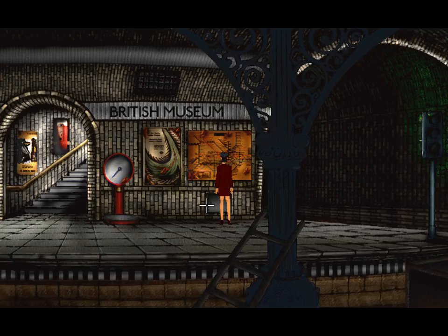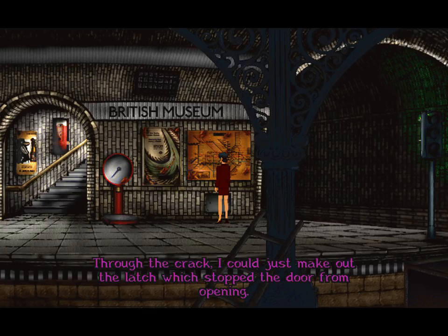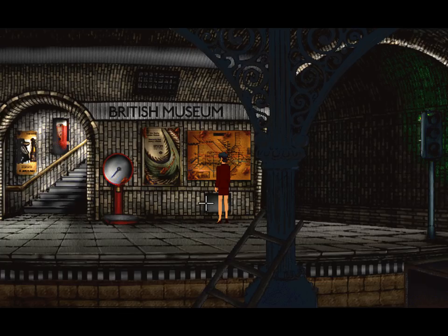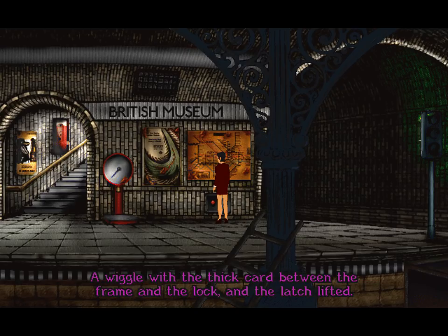The blade of the dagger just fitted between the door and a soft wood frame. The door gaped slightly and then held firm — we're going to need something else. A latch lock stopped me getting into the cupboard. Maybe we need to use the card — do the old card-in-the-lock trick. Through the crack I could just make out the latch which stopped the door from opening. Let's try using the card not here, but here. I remembered my student days when I regularly forgot my house keys — a wiggle with the thick card between the frame and the lock, and the latch lifted.